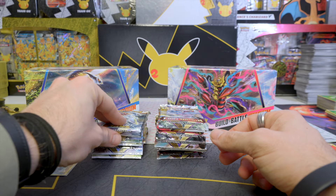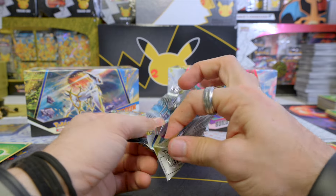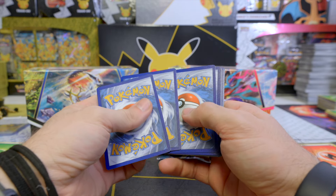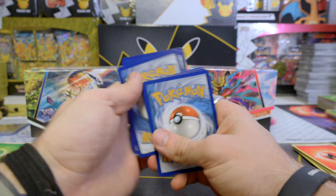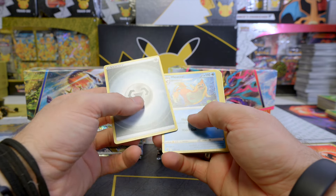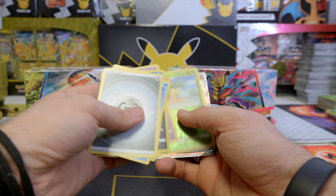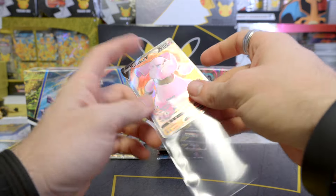With Brilliant Stars, Lost Origin, and Silver Tempest, there's only four alternate arts in the whole set — that's the least amount in Sword and Shield. Astral Radiance has six, Fusion Strike has nine, Battle Styles has six or seven, Chilling Reign has 13, and Evolving Skies has 16 or so. Brilliant Stars — we have something in the back. I think it seems to be a Full Art. Reverse holo Exeggutor — yeah, it is a Full Art. Granbull V. Don't have this card yet. Brilliant Stars is doing well right now; Lost Origin, nothing yet.